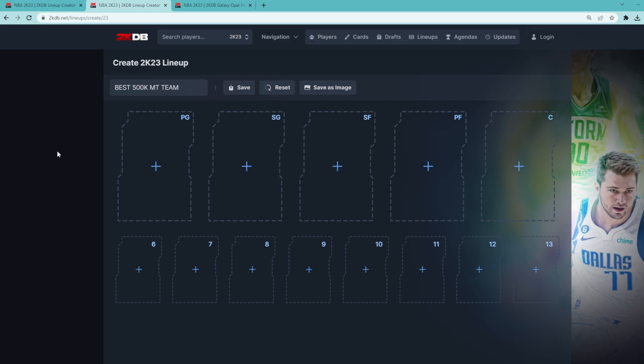In this video, I'm going to be building the best possible team for 500,000 MT in NBA 2K23. I think this is definitely an affordable squad for most people that have been playing the game somewhat consistently. If you guys want to go watch my 100,000 MT squad builder and my 250,000 MT squad builder, you can do so if you're looking for a cheaper team. But this is going to be an amazing squad and you can take some cards from the squad and add them to your actual lineup. You don't have to build this exact squad — just if I had 500,000 MT to work with, this would be the team that I would build.